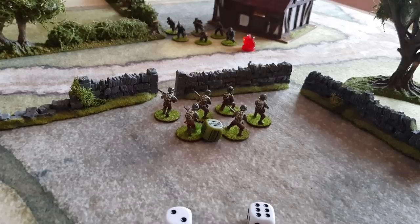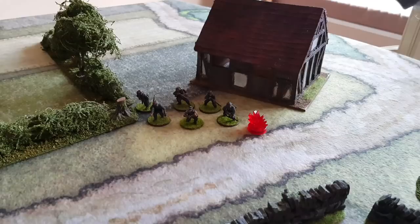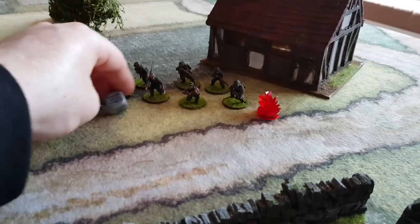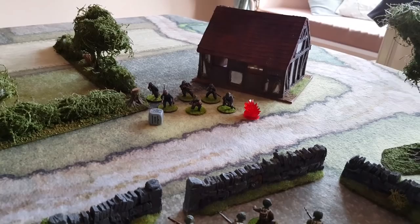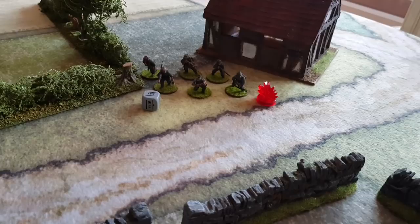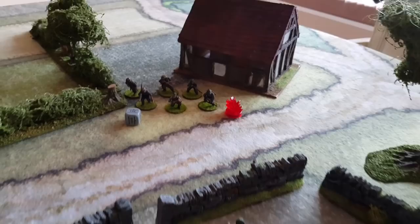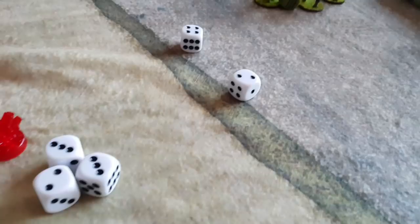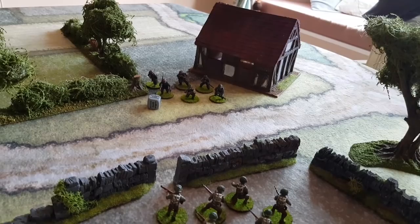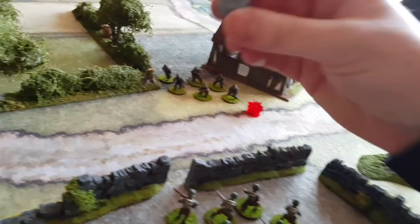This time let's say we pull a German dice and they return fire. But they have a pin marker on them, so they need to take an order test first. We roll 2D6 — regulars need a 9 or less. We roll 4+5+6 — that's 15... actually we roll two dice and get a total, needing 9 or less. They pass, so the pin is removed and they can act normally. If they had failed, they would just go down — missing their turn, but harder to hit as a result.